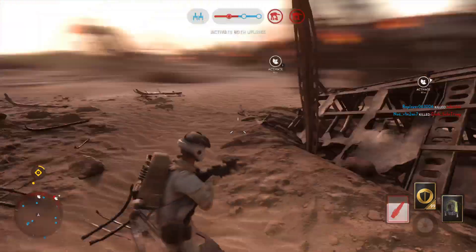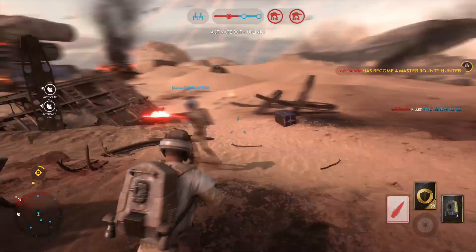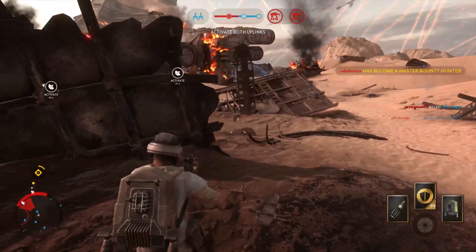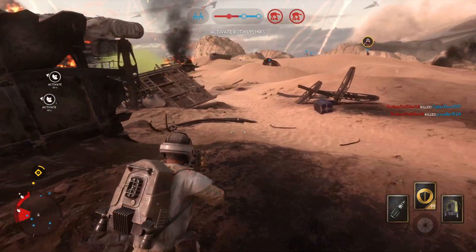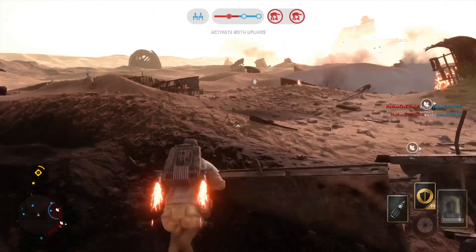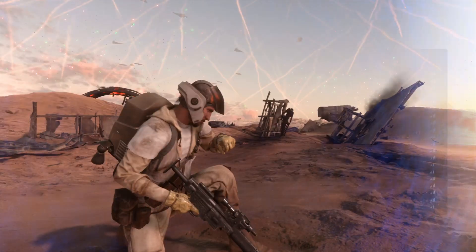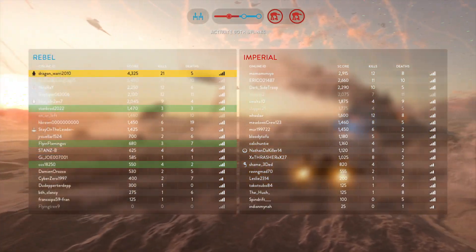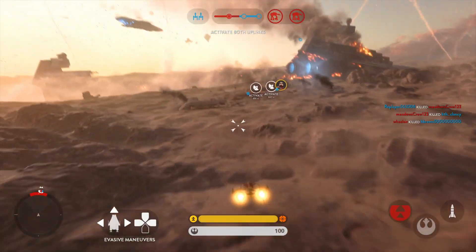I'm going down! Green Squadron, we need air cover. This is Green 12, accelerating to attack speed.